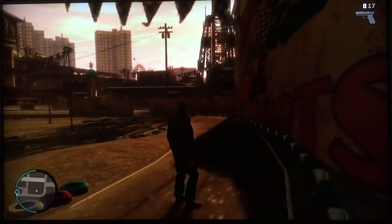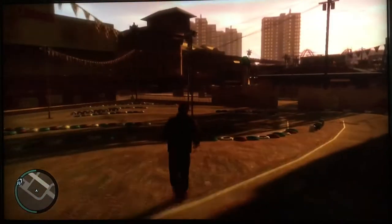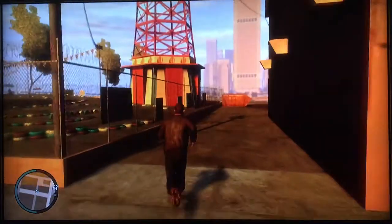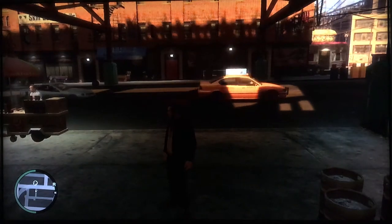Now that you have the handgun, you can go back toward Roman's apartment. There is a baseball bat in an alley across the street. Standing across from Niko's apartment in the back alley, you can see the glowing baseball bat.